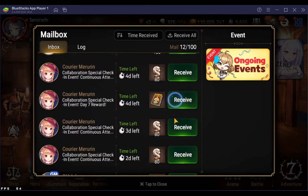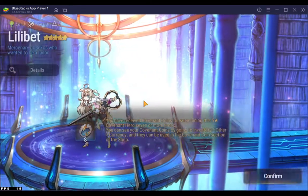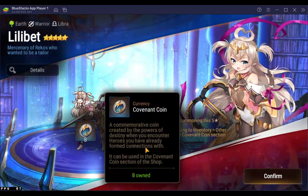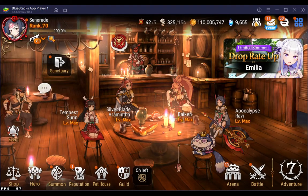Before we get into Guild War, let's do a few summons here. Oh, I actually got another — hey, I have these now. That's pretty cool. I can look at that shop too. Let's go to that shop real quick.